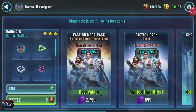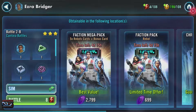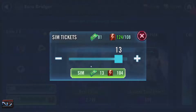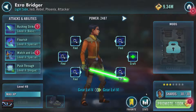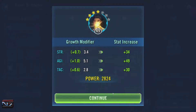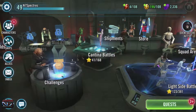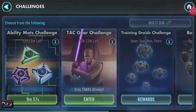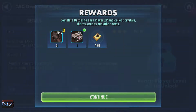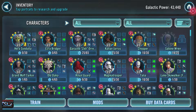So let's blow all our — oh, so close. Let's refresh. We got plenty of crystals to blow, so that's fine. There we go. Ezra, you're now four stars! Get more ability upgrades, items, get more gear.